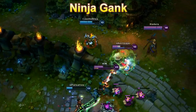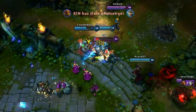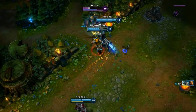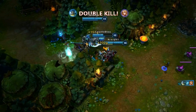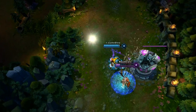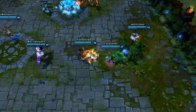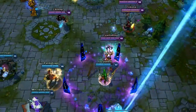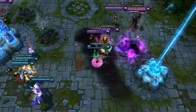When you ninja gank, you should come from the back to wreck anyone that could run away from you. If they try to make a run for it, use your Undertow to slow them and attack them non-stop while keeping your Reckoning for the final blow. The best way to ninja gank is to use a Teleport Home Guard Shurelia combo to achieve maximum speed to make everyone panic like a boss.